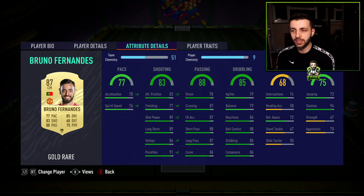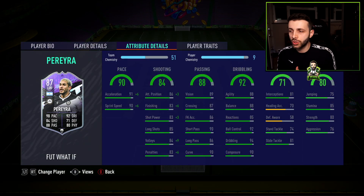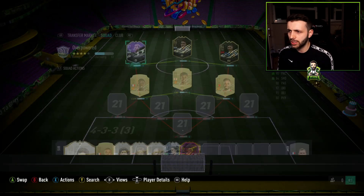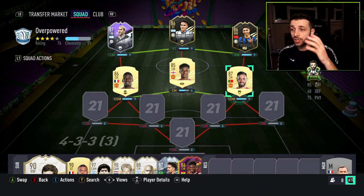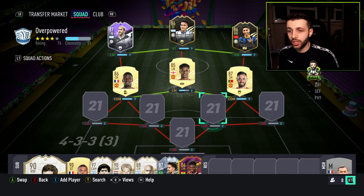You do have Bruno Fernandes as well. Stats-wise, comparing him to Pereira — you're getting so much better value. For the face value of 100,000 coins, you're getting a lot more pace, more dribbling, better defending, better shooting, same passing, and more physical stats. This team actually has four players that could play in the midfield role, so it really depends on where you want to play them — it's completely down to preference.